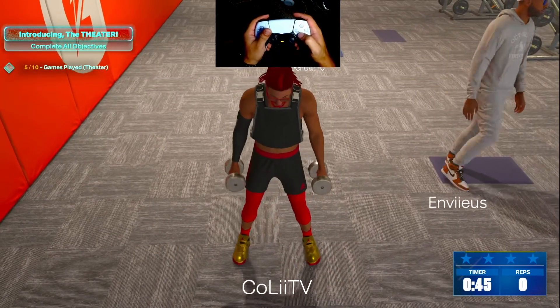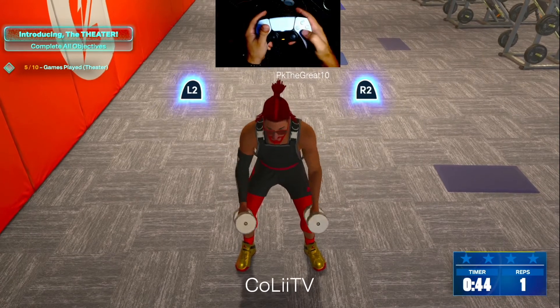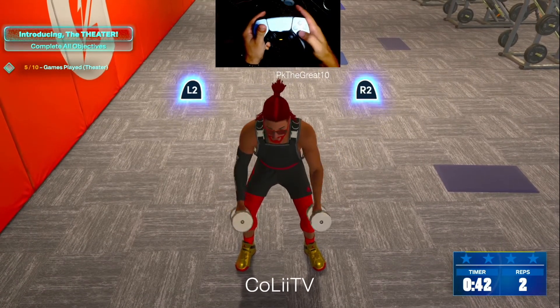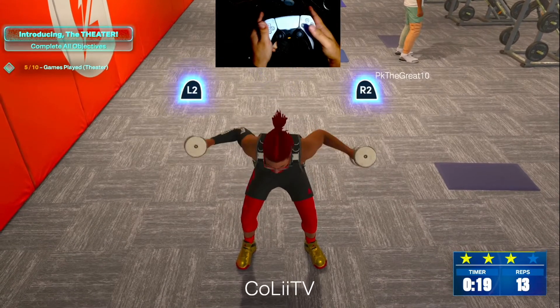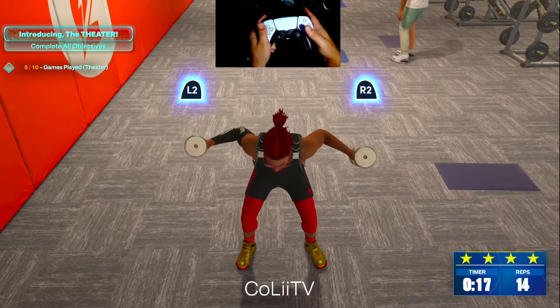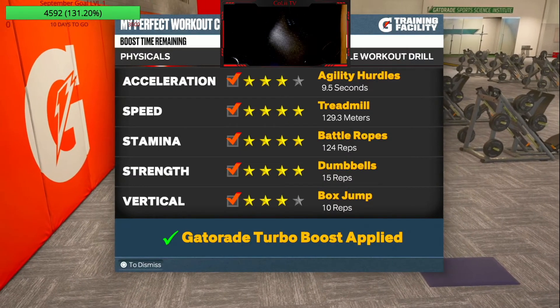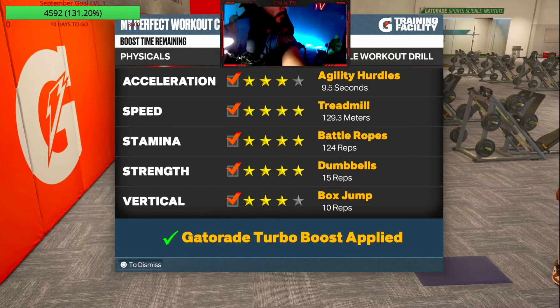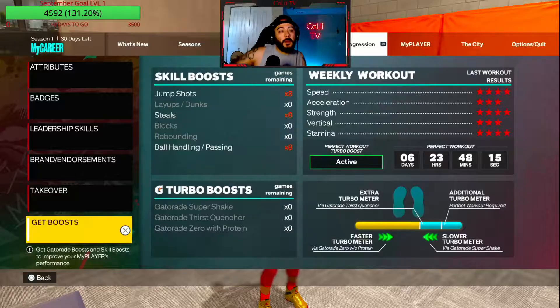This last one's the easiest — you just need to tap X or A six times and then mash L2 and R2 at the same time. The key number is five or six taps. You don't even really have to follow the pattern — just when he puts it back down, start mashing: one, two, three, four, five, six, then smash L2 and R2, and you're good. There it is — the perfect workout. Turbo boost is now active. That's five more workouts with at least three stars going toward your required 25 for the gym rat badge.